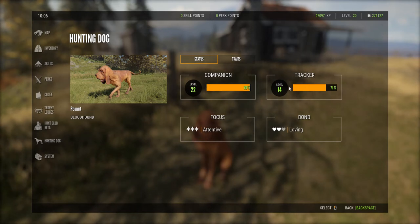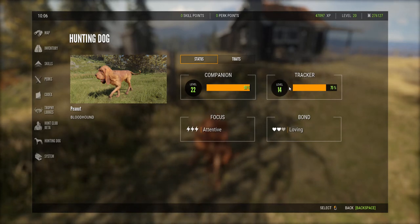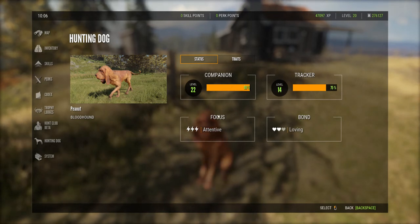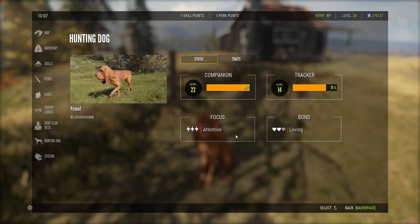The other two things you'll notice in the menu are focus — that's the dog's energy — and bond, which is how attached it is to you. Companion and tracker just level up as you play and use the dog. I wouldn't worry too much about trying to level up too fast. But this is a little important to understand, because when it was released it wasn't too clear, and the community has been trying to figure it out.